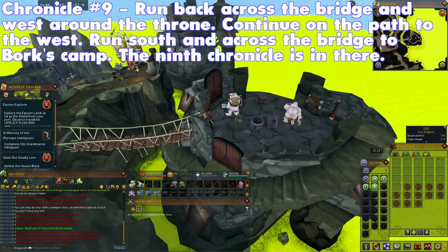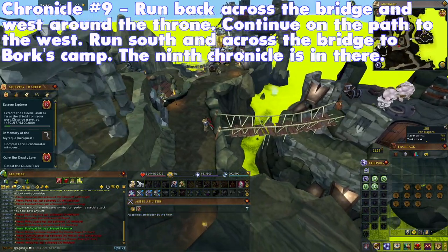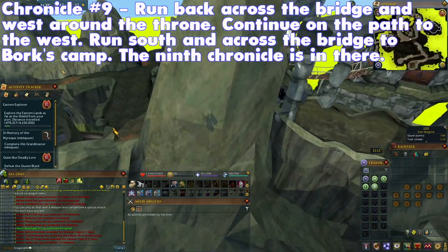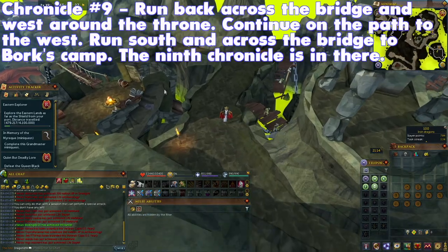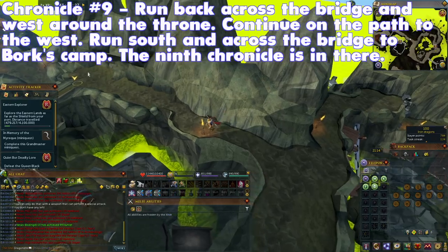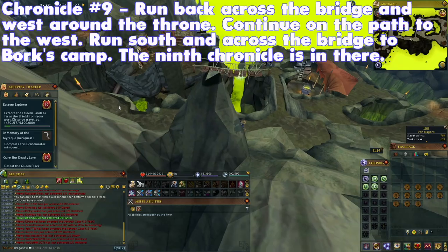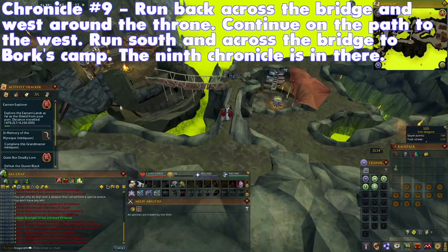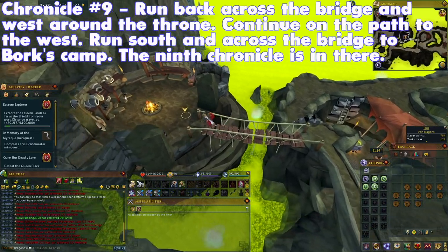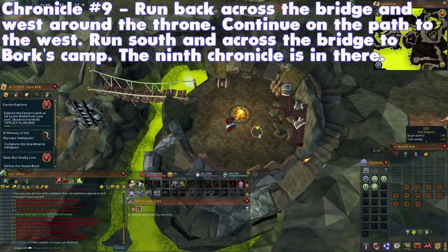Run back across the bridge and west around the throne. Continue on the small path to the west. Run south and across the bridge to Bork's camp. The ninth Chronicle is in there. Make sure to run around a bit, as it is easy to miss. In the footage here, Dragon Dean 94 actually misses the Chronicle and has to come back later.